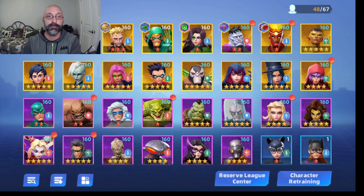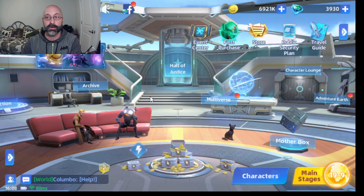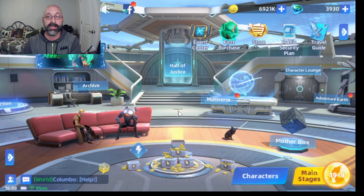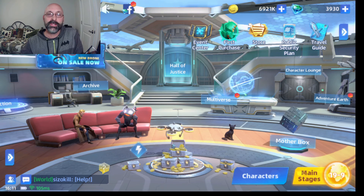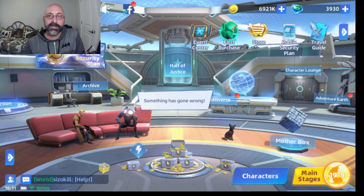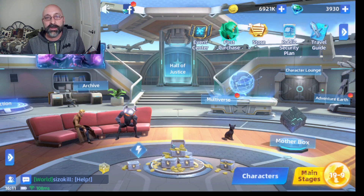And that is the basics of how DC Worlds Collide works. You know how to add equipment to your characters and you know which characters to use when you get into a battle. If you found this video helpful, please give it a thumbs up, share it, and subscribe to the channel — we'll try to get more content out about DC Worlds Collide as well as several other games.